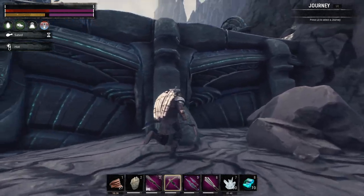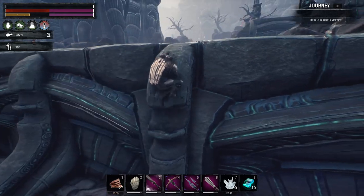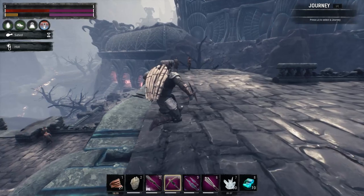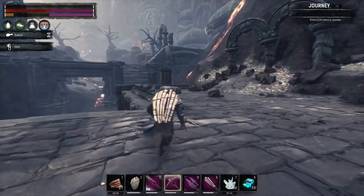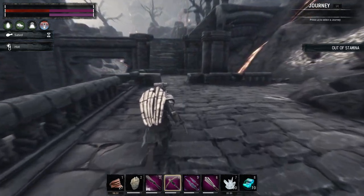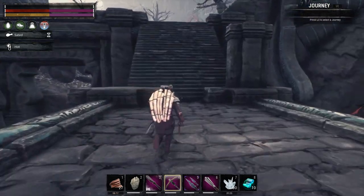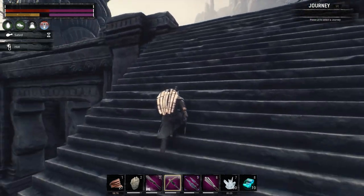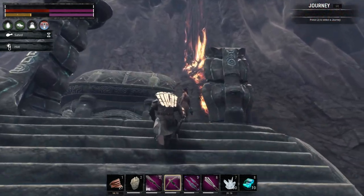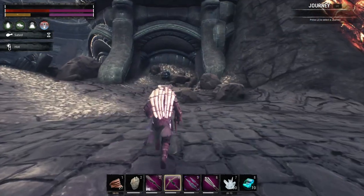Let's just climb over here — I don't want to go down there and deal with those guys. If we just climb this area we should have more obsidian. In terms of thralls, we want crafter thralls and named thralls to put in the crypts and turn them into zombies. It's a bit of a waste, but that's the character we have right now and that's what we're going to do.